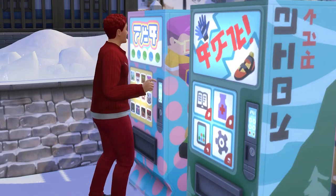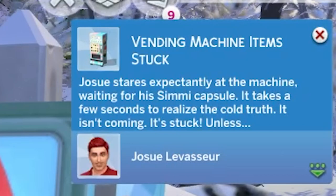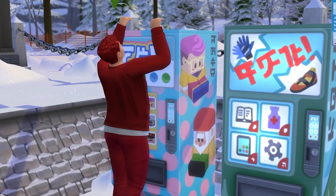Now you'll want to get to work buying simi-capsules. Most of the time they'll drop right down and land into your inventory, but occasionally they'll become stuck. When stuck, shake the vending machine. Usually the object will come loose and you'll get the capsule.